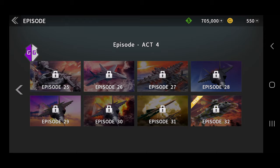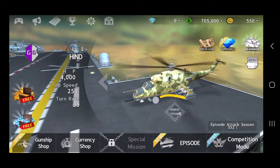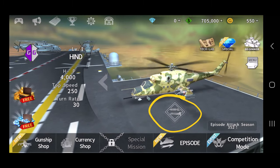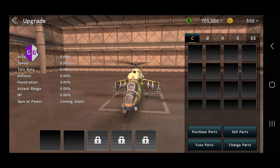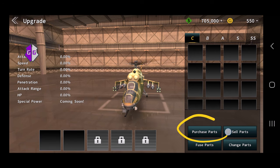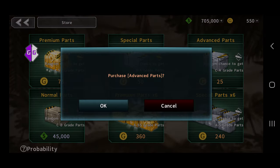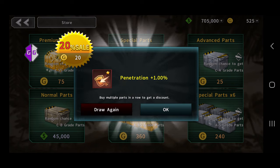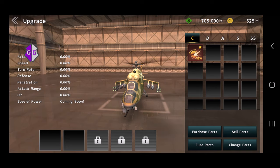To hack the gold, tap on the rockets underneath the plane right here, then tap on upgrade. As you can see I only have 550 gold. Tap on purchase parts and go ahead and tap on the cheapest one — the 25 gold option. Tap OK, and as you can see my gold has been reduced to 525. Tap OK and go back.